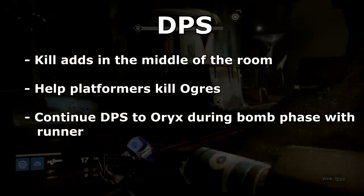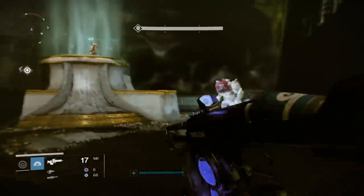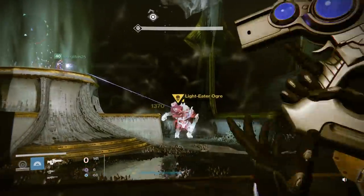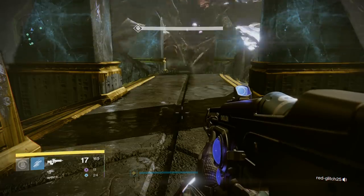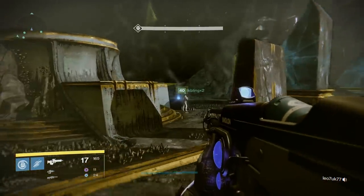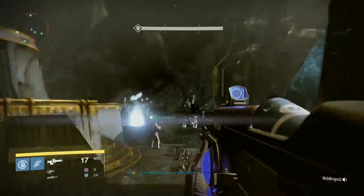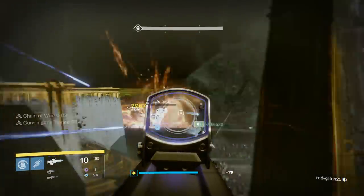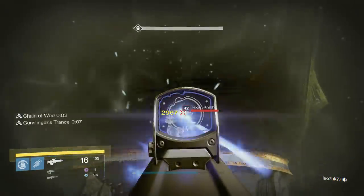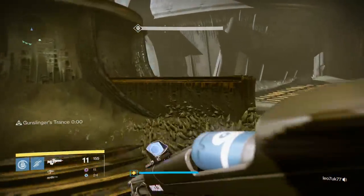Now on to the actual Oryx encounter itself. We're going to mostly talk about the platformer's job because that's the role most people will be doing. When the encounter first starts, you run right to the front of the room. Adds are going to start spawning to your left and right — deal with those as quickly as possible. Pay attention to two knights that will be spawning on the platforms to your left and right and take them out quickly, because leaving those up will cause havoc. After taking down those two knights, head to your assigned platform.